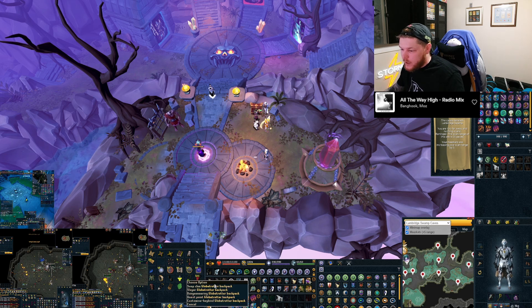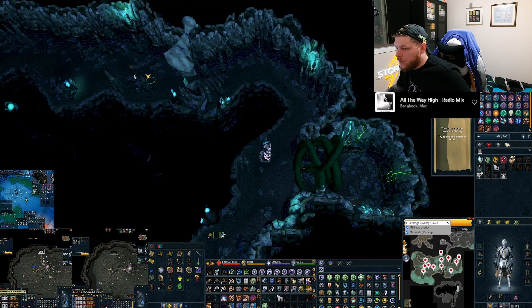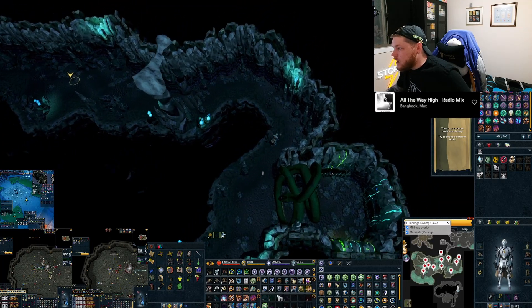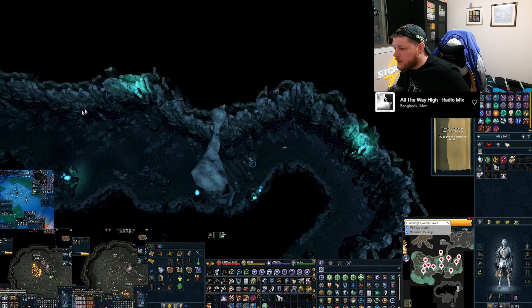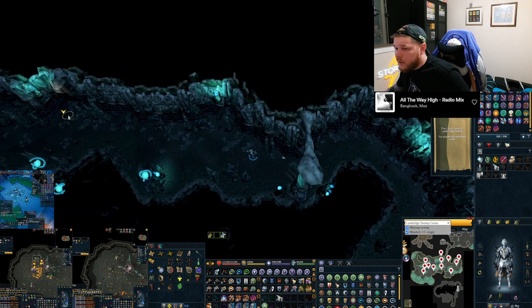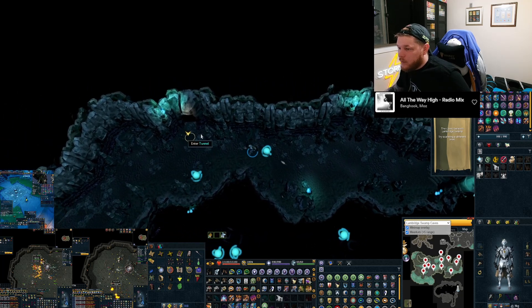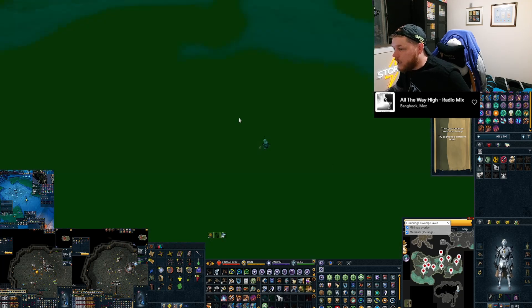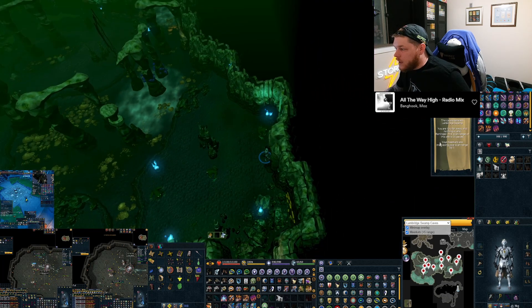So this clue — Lumberidge Swamp — we're going to go to the Quest Point Cape option eight, which takes us to Juna. When you get into the area you'll see a red box appear on the Alt-1 overlay, and that is going to be your scan range. I'm running towards the caves and I'm in the caves now, so it's going to start scanning.